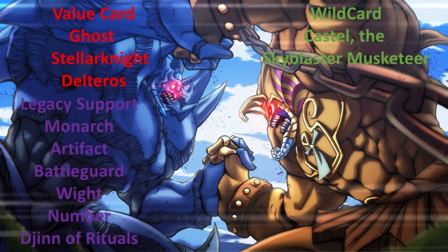For legacy support, we have Monarch, Artifact, Battleguard, The White Series, Numbers, Number, and Djinn of Rituals. Our wild card is Castel the Skyblaster Musketeer, which premiered in this set. It was a fantastic Extra Deck monster.